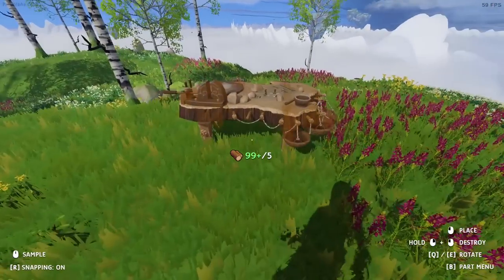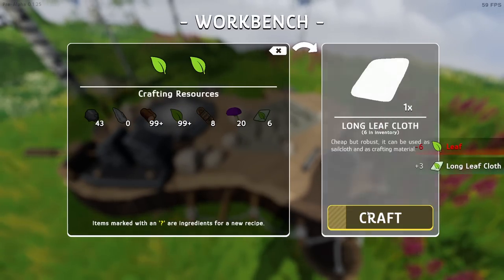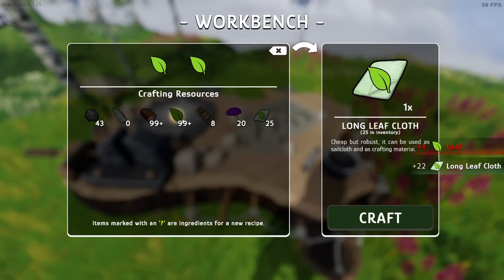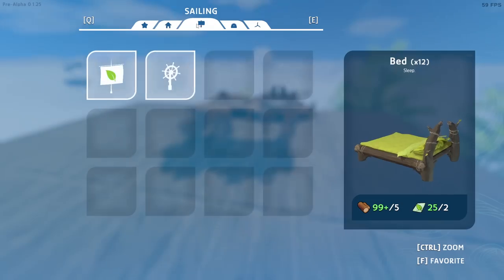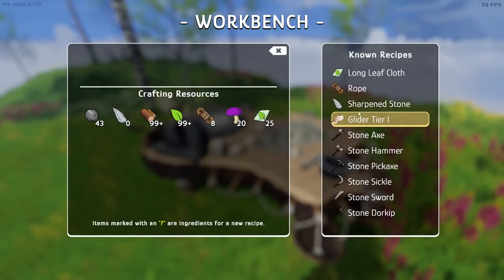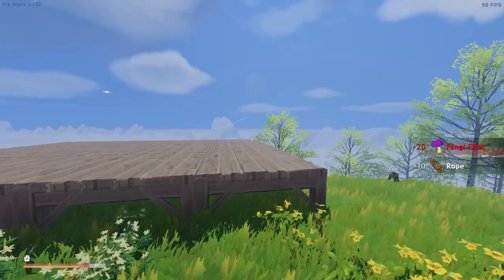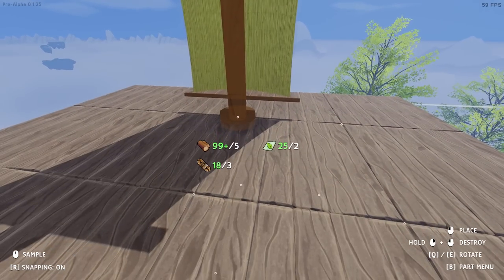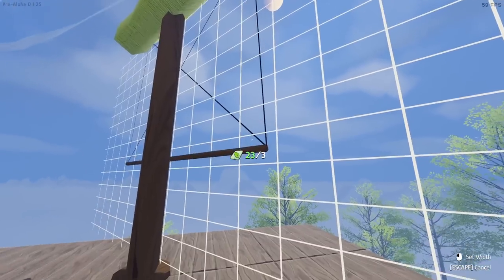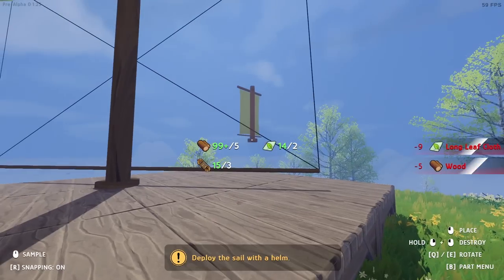I think it messes up if you get halfway through and don't have enough materials. Let's make more rope - I don't think I need these mushrooms for anything else. Now let's place the sail. Height as high as possible - you see how it uses more wood as you go higher. And the width - you see the bigger you make it, the more leaf cloth you need. Nine is about as big as you can make it - there we go. Now we need a helm.